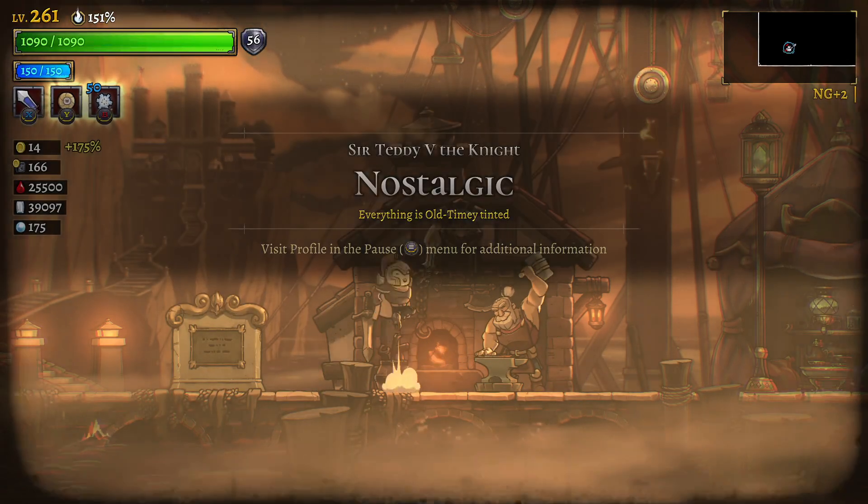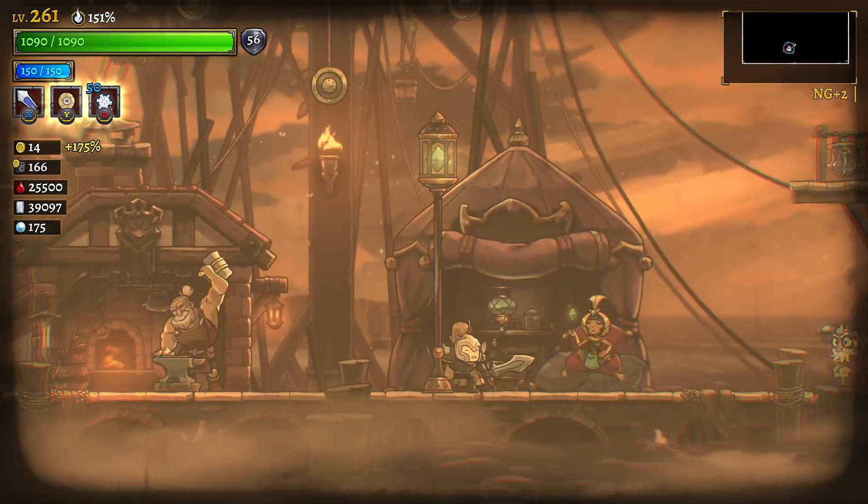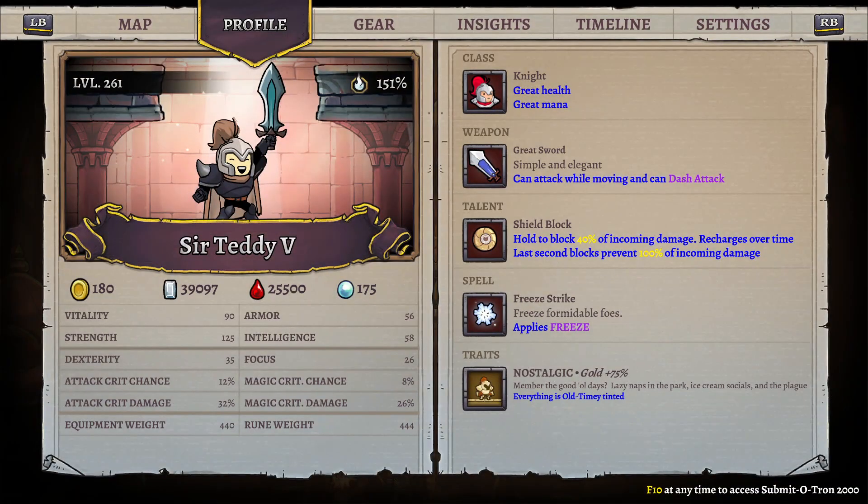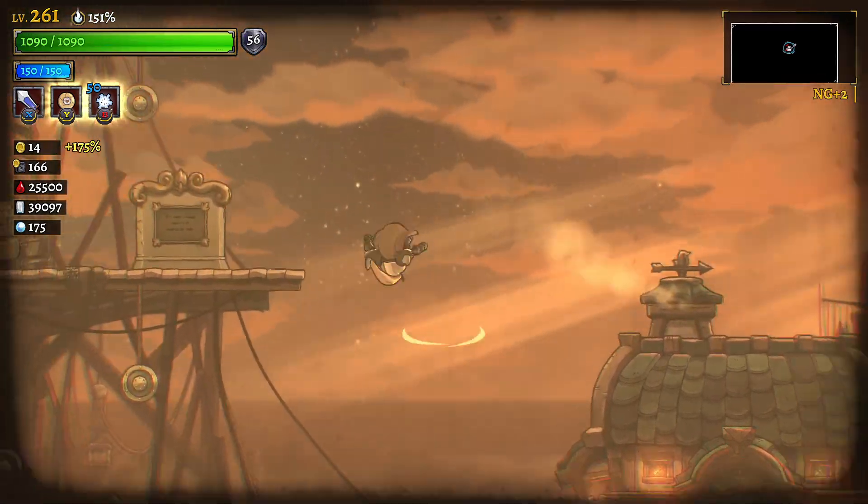Hello everybody, Siftred Yen with another Reg Legacy 2 run. And today is the night day. So as you can see we have a nostalgic plus 75% gold gain for everything being yellow.